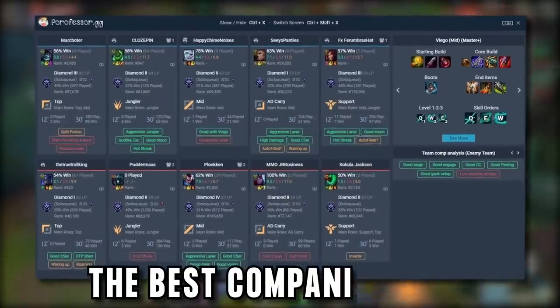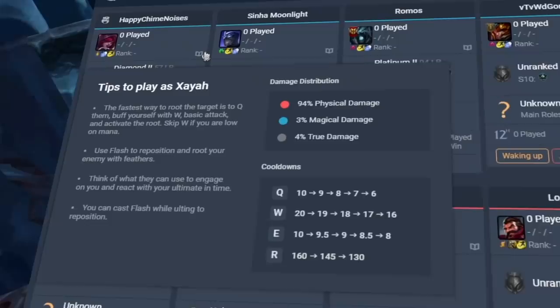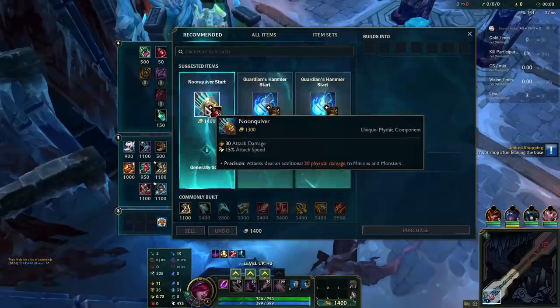If I was the creator of the best companion app for League of Legends, what would I want to show people? I should probably explain that Porofessor is an overlay app that gives you a ton of information without even having to alt tab out of the client.